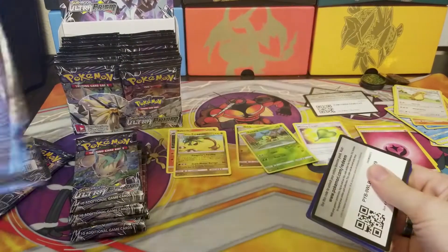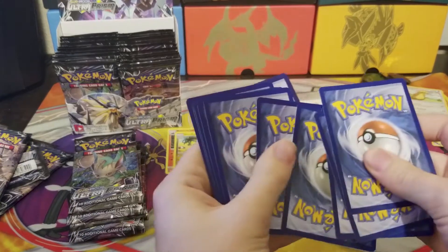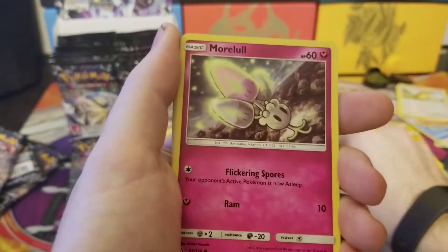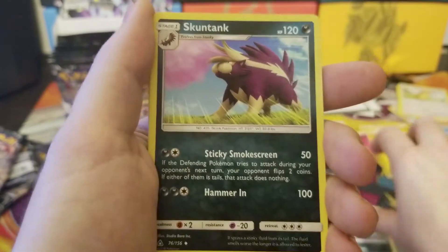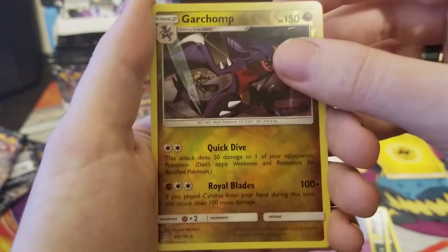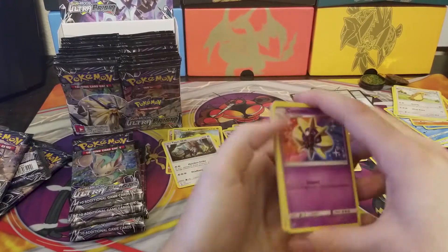Just tearing right into these guys — here's number three! One, two, three, guess the energy. It's electric — why is it always electric? Cards: Spinerak, Magmar, Chimchar, Sneasel, Skuntank. Oh, we got a Cynthia! Then Cosmoem, Garchomp, and Type Null — regular rare. Putting those over there.